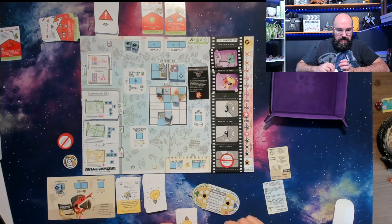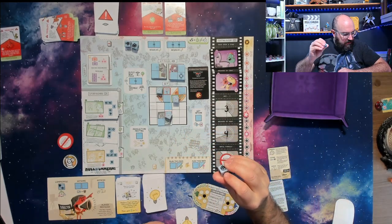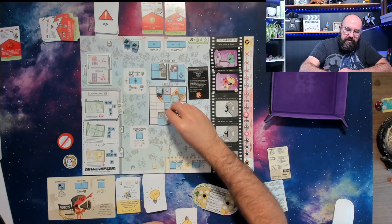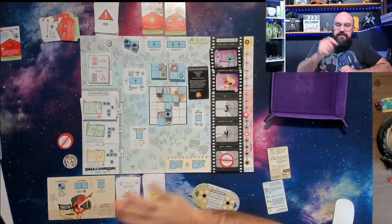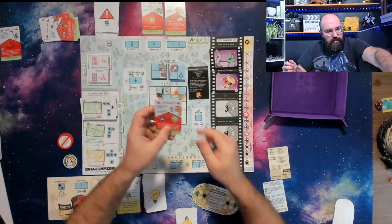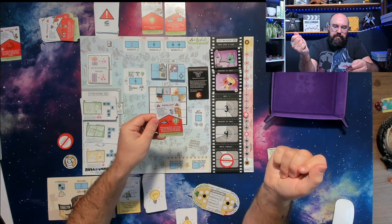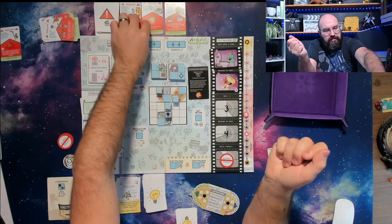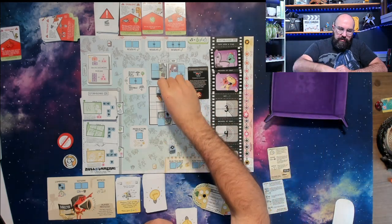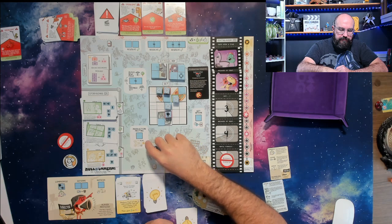I already advanced the day. Our new problem is hundreds of extremely rare protective butterflies have taken up residence on our set — moving and/or rotating set pieces costs a dollar, even if required by another problem. Let's roll and get our actor. There it is — cool! That would give us another problem, but we're already full on problems, so no new problem comes out.